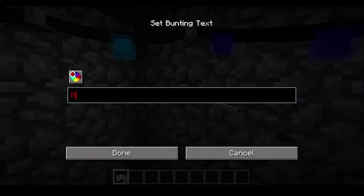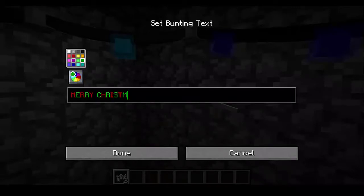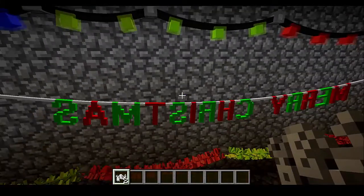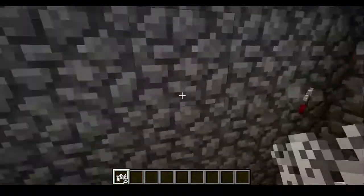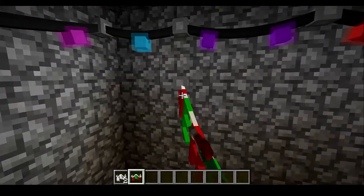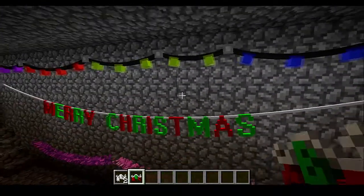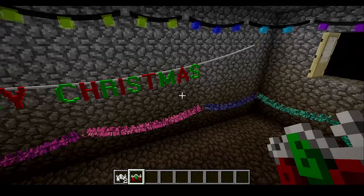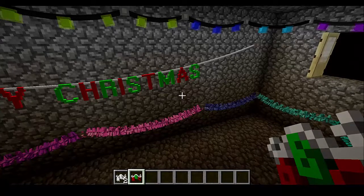It asks you for colors and letters — like: M, E, R, R, Y, C, H, R, I, S, T, M, A, S — and you have a lovely banner that says Merry Christmas, though I did it wrong at first. Let's do that on the other side. Perfect. It's now just saying Merry Christmas, and Merry Christmas to all of you guys. I'm just gonna go from here to here with another Merry Christmas banner. So that is it for this mod review.